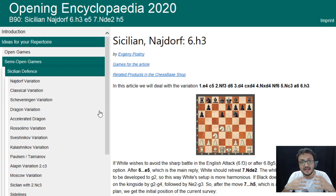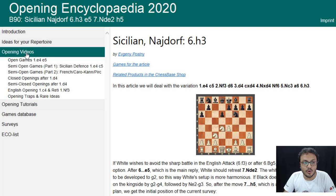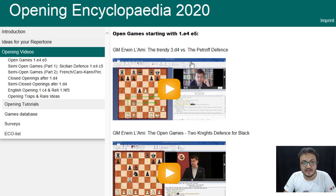So this was all about 'Ideas for Your Repertoire' — it's one of the most powerful tabs in this product. You go to 'Opening Videos' and I think this is really interesting: what they have done is given openings by themes — open games, semi-open games. With E4/E5 you have Erwin Lamy.